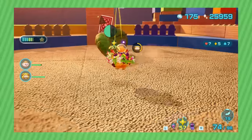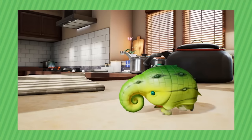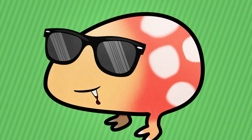Coming in at 5th place is the Mini Snootwhacker, and I guess the Mammoth Snootwhacker too, because their designs are virtually the same. I remember seeing this little guy for the first time in that February gameplay trailer, and man, he got me hyped. The Snootwhacker's design is peak — it's not the absolute best, but it's up there for sure.